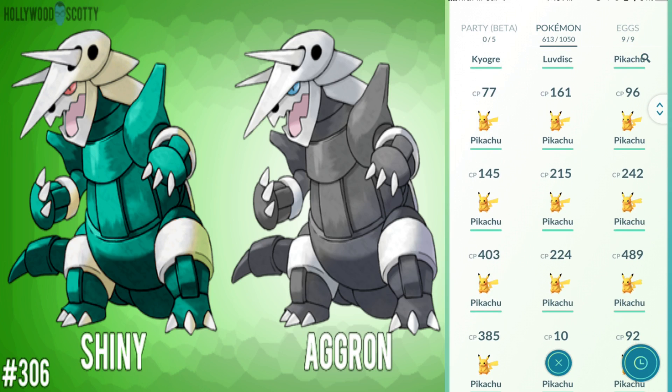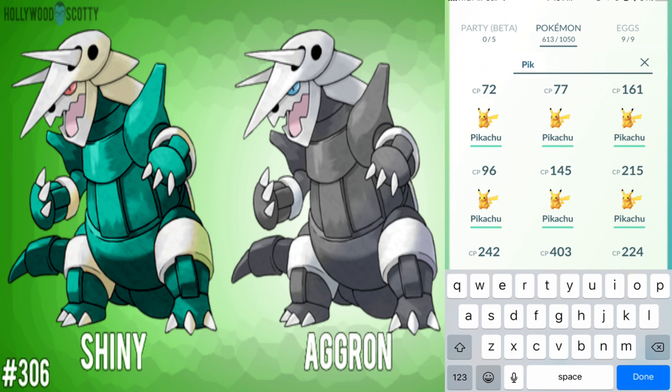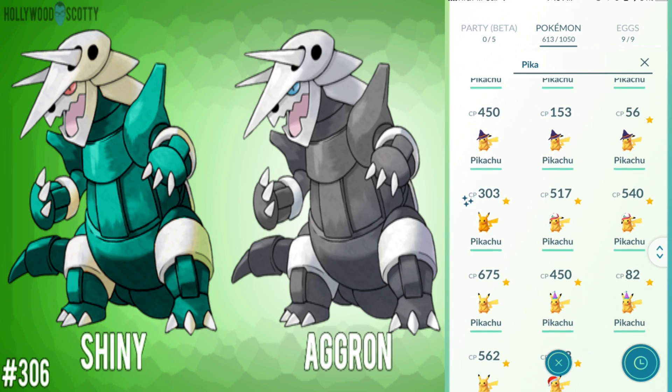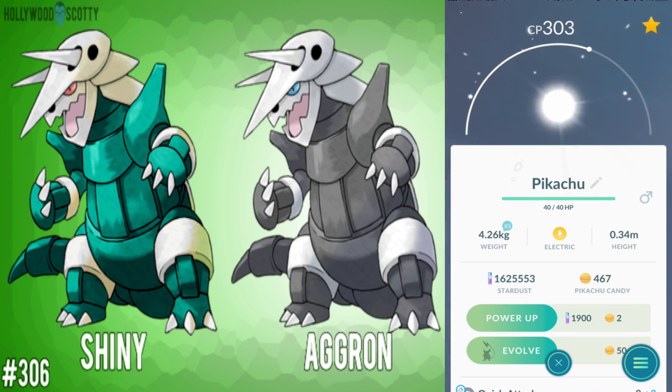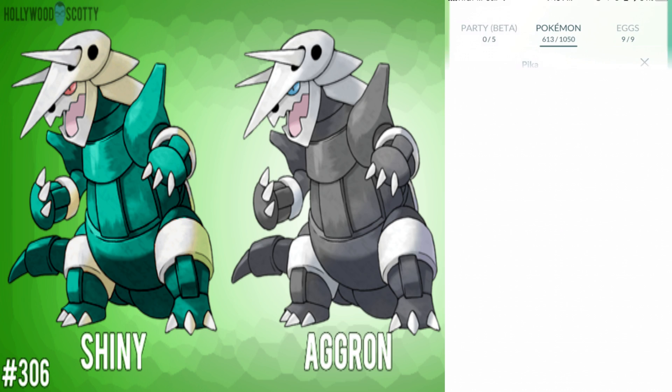I'll show you another example with my Pikachu — a shiny Pikachu. I only have one shiny Pikachu, I actually caught it a long, long time ago. This is the shiny Pikachu right here — it has little three stars at the top. Tap on it and you can see the background has a little glimmering star, so that's just an indication it's a shiny Pikachu.